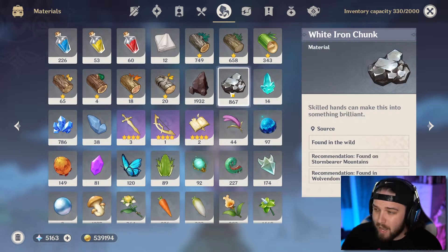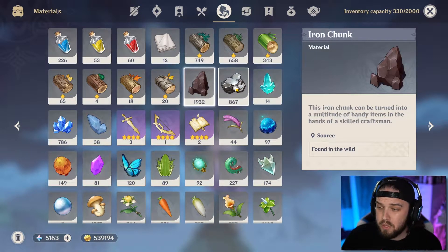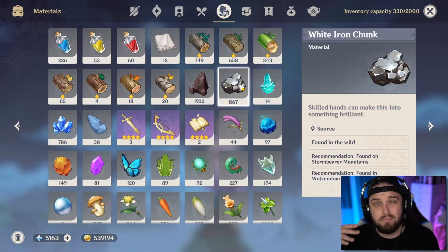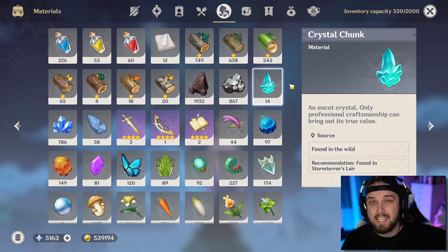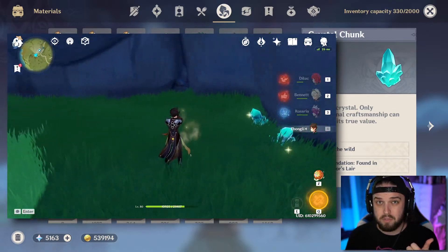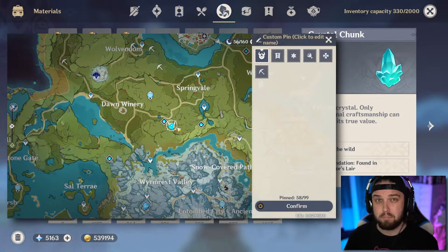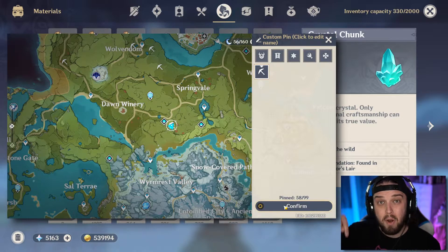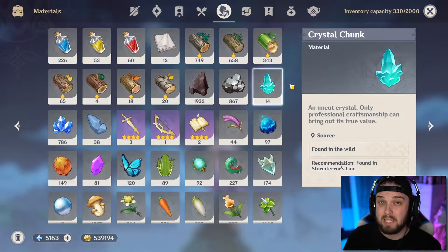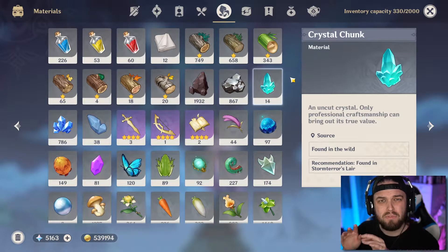Next up we've got iron chunks, white iron chunks, and crystal chunks — your ore in the game. These first two are used for various gadgets and things, but crystal ore is the big important one. Anytime you see crystal ore out in the world, absolutely pick it up. You can use claymore or geo characters to break ore easier. I'd also recommend marking your map whenever you find a bunch of ore in one spot, because it'll respawn there every couple of days. There are also good farming route maps available online.